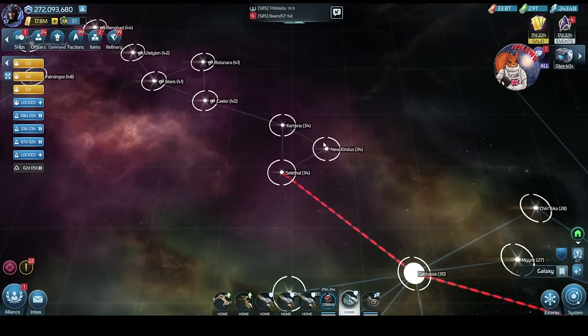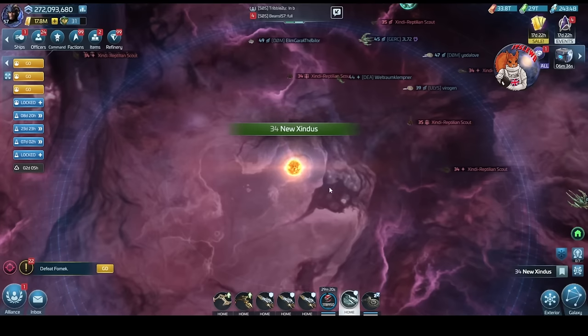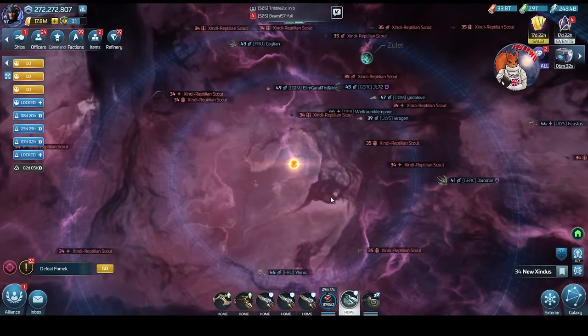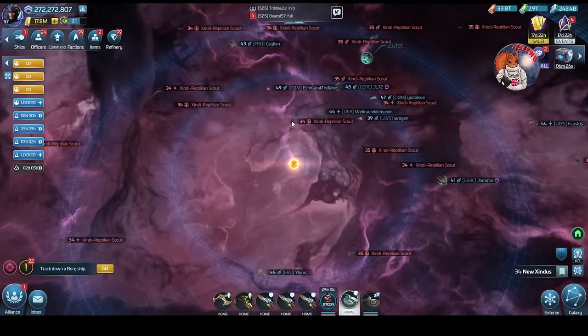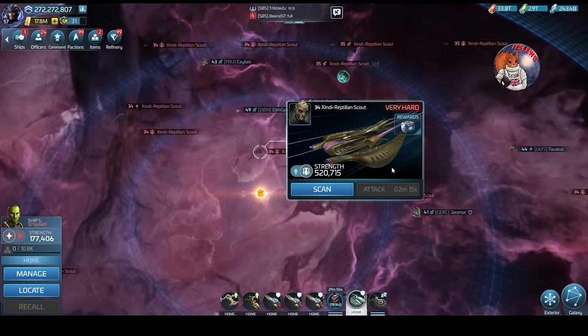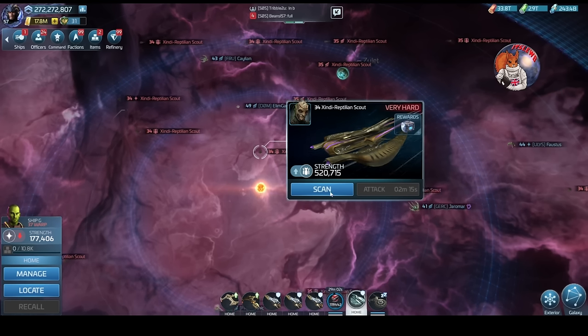Let's start off with these first three systems. The entry level systems luckily do not have fog of war, and these hostiles are absent of something which is pretty important to the entire loop. The level 34 and level 35 ships do not have any ship abilities, and this will play a huge part moving forward.